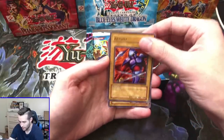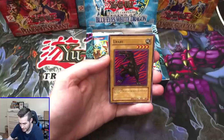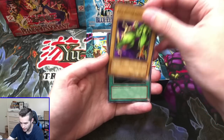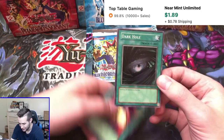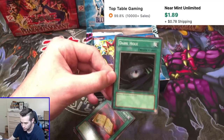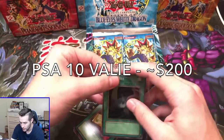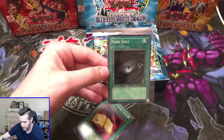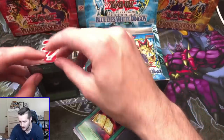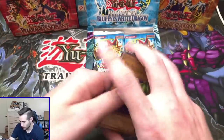We got an R-Mail, the 13th Grave, Urabi, Two Mouth Dark Ruler, and a Dark Hole. We got a super rare on the first pack — very nice. Dark Hole, LOB 2003 print. It still says 'magic card' on these, so it's very original and very cool. 2003 and 2002 actually don't have a visible difference on the card — they look almost the exact same, the coloring is only very slightly different. One for one — good start. Super rare right off the bat.